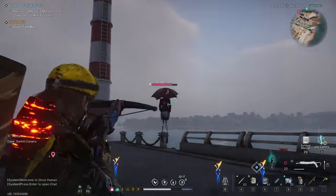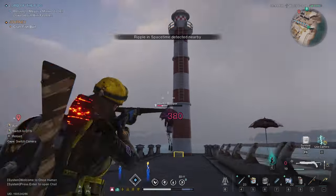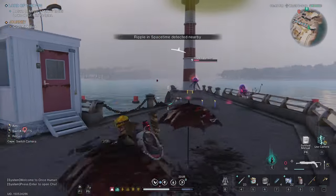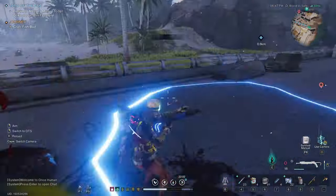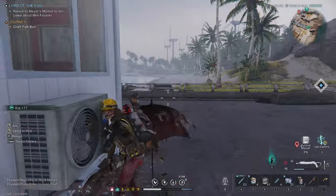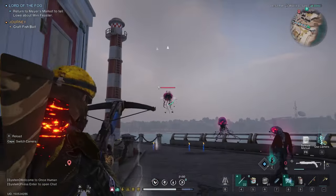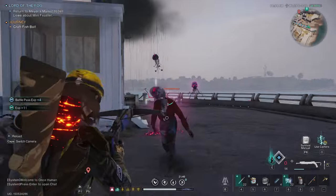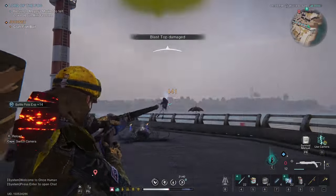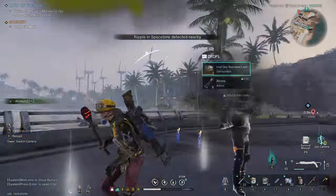This cute monster with the hat and hostess outfit isn't friendly at all — it will start summoning more creatures, weather effects, and similar monsters. Try to take it down as quickly as possible because despite its strength it actually has low health. Did you see how many things a single umbrella can generate? It's definitely one of the most formidable monsters I've ever faced here in Once Human.